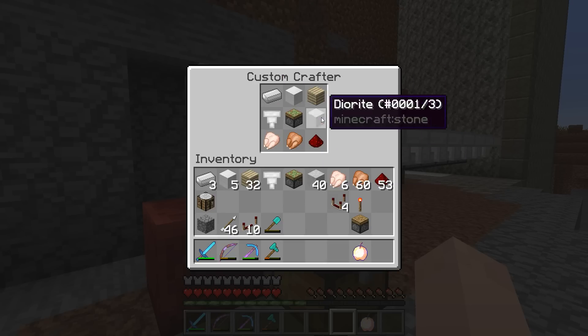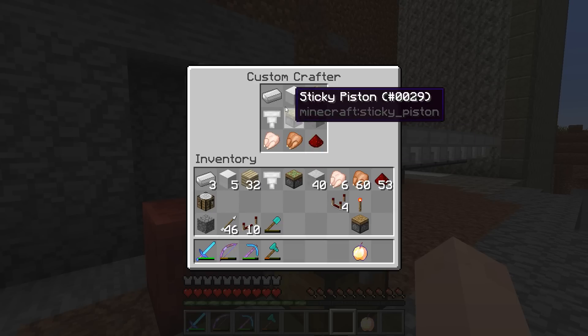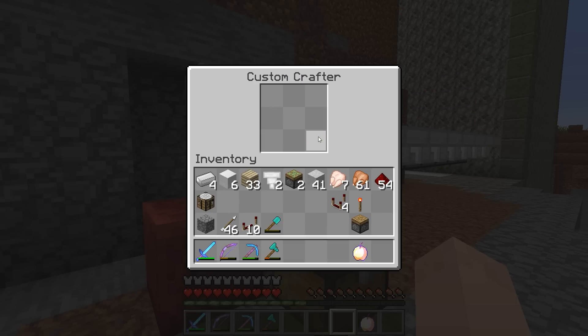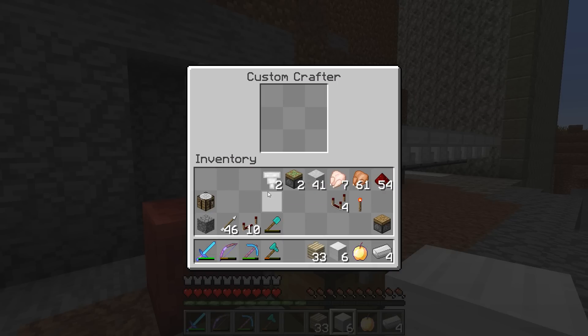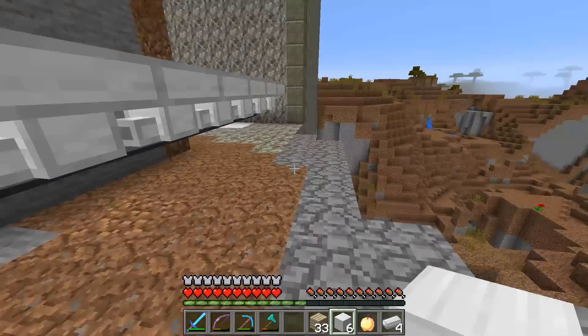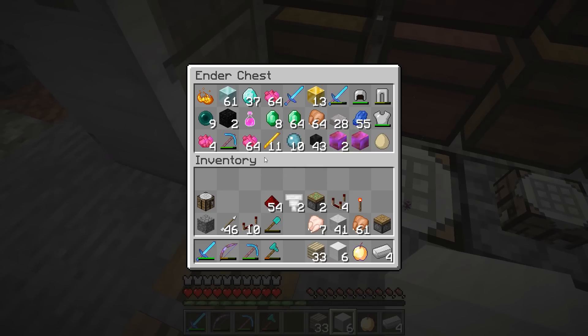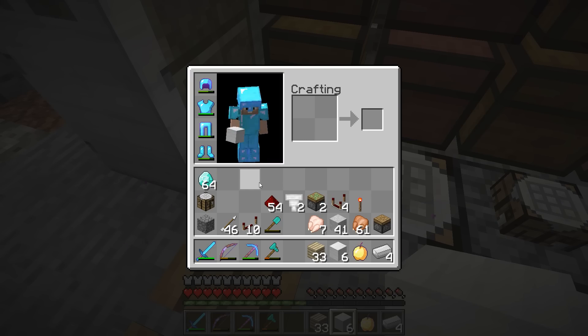Now all we need to do is make sure we fill the droppers with the correct recipe and it will automatically create this stuff for us. The recipe for Minium dust is basically redstone like this with a diamond in the middle. Let's go get some diamonds and some more redstone dust. I think I got some diamonds in my chest right here - let's go ahead and give ourselves a full stack of diamonds.